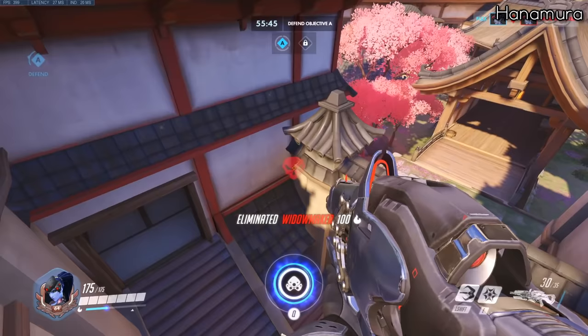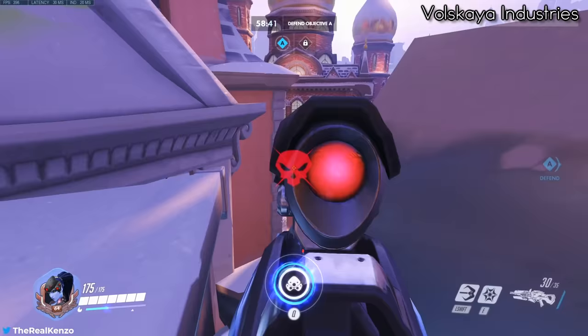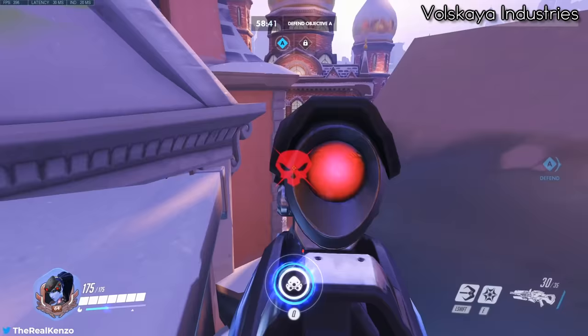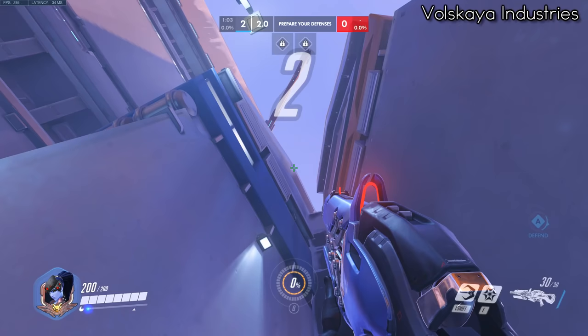Next up is Volskaya. The first grapple hook is an insane spawn kill. You want to line up on the light part of the snow, then aim your grapple on the edge of the roof, hook and release your grapple at the halfway point, then instantly start aiming at the spawn so you get a chance to charge up your shot. To time it in competitive, hook as soon as the gates open.